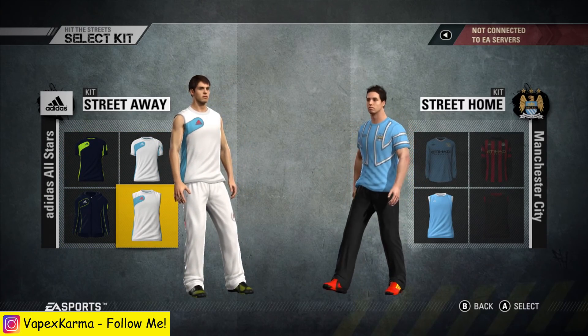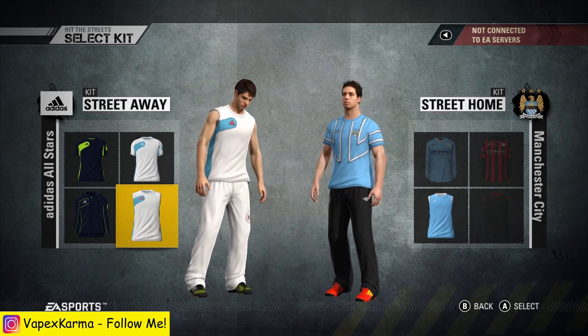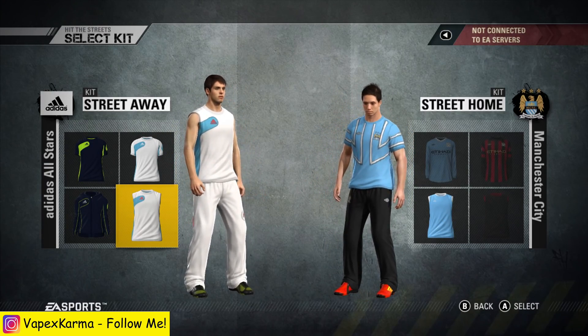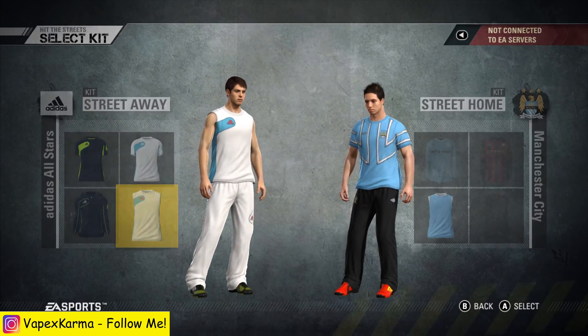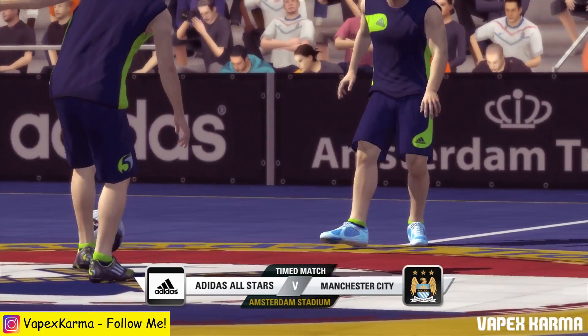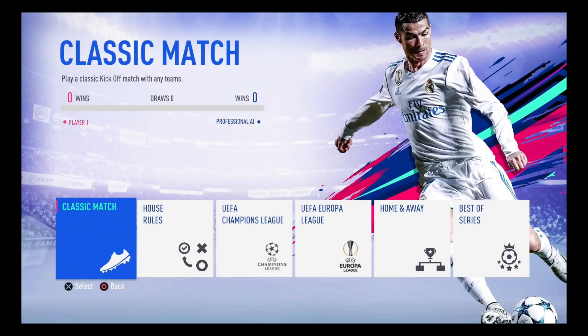Today we're going to be talking about the new kickoff mode coming to FIFA 19. We should get more information around August 4th — that is when the embargo information is set to be released. But we have a few screenshots today to take a look at and analyse. This is the main dashboard for the new kickoff mode, and I'm going to be analysing each different tile, reading off what the description says.